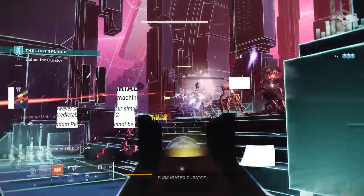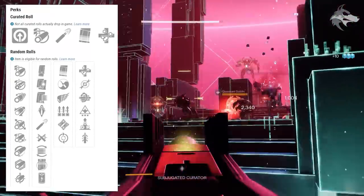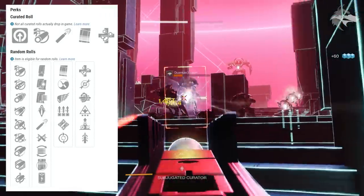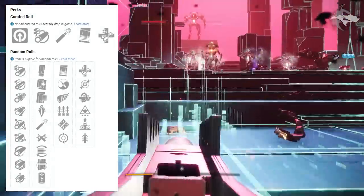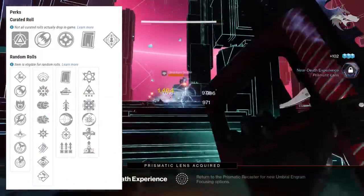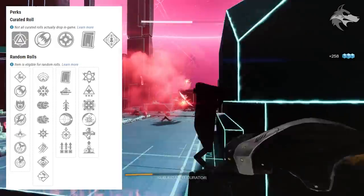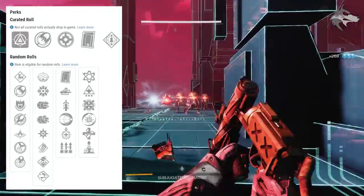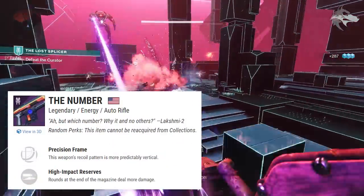Dire Sie's second slot sees Elemental Capacitor, Wellspring, Unrelenting, One-Two Punch, Demolitionist, or Vorpal Weapon. The Stochastic Variable, the old FWC arc lightweight frame SMG, is returning with Under Pressure, Zen Moment, Killing Wind, Surplus, Ambitious Assassin, and Feeding Frenzy in the first slot, and Unrelenting, Dragonfly, Multi-Kill Clip, Wellspring, Elemental Capacitor, and Quick Draw in the second. The Memory Interdict grenade launcher is also returning — a void adaptive frame — with Clown Cartridge, Auto Loading Holster, Quick Draw, Impulse Amplifier, Underdog, and Surplus in the first slot.